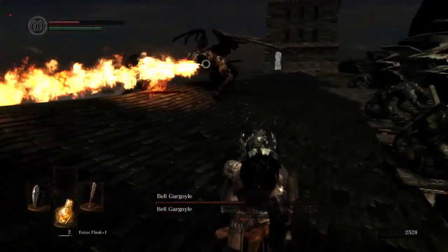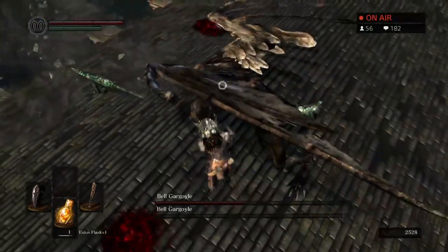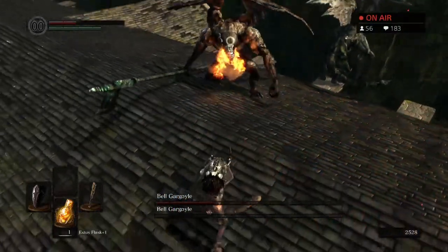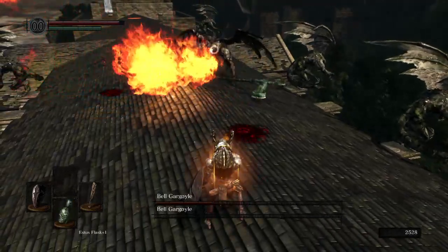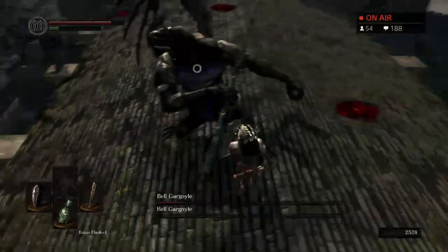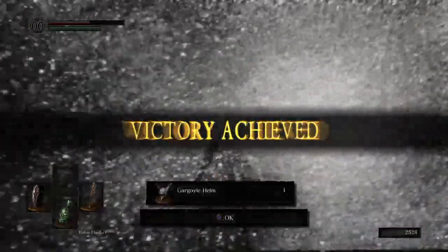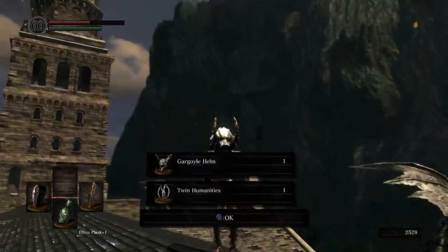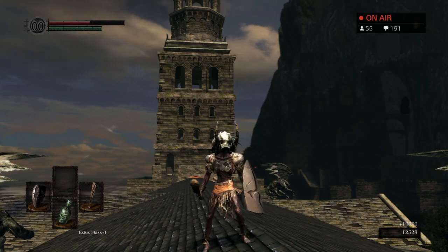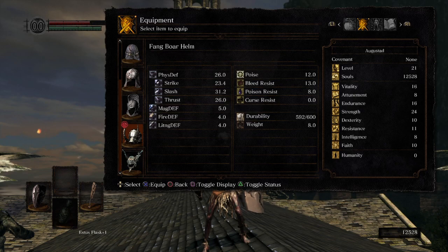Oh man, such flame. Alright, got both of them — good. I forgot there's no omnidirectional rolling — that would have been a great time for the omnidirectional roll. This club does a lot of damage too. I did not expect that to hit me, but it didn't really matter too much. We got a Gargoyle Helm too! Let's see how much poise that thing has — it has less poise. Wow, the Boar Helm has 12 poise. The Gargoyle Helm does have a lot at 8 though, and the Balder has 6.